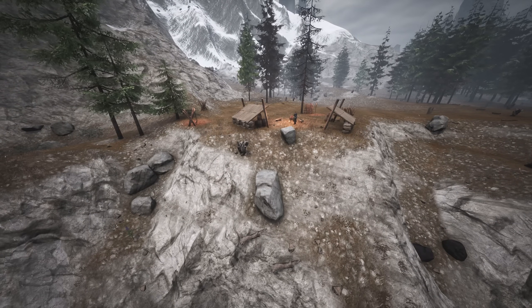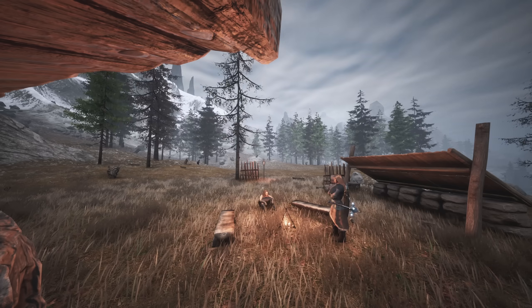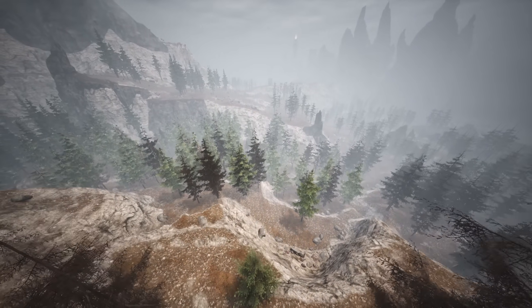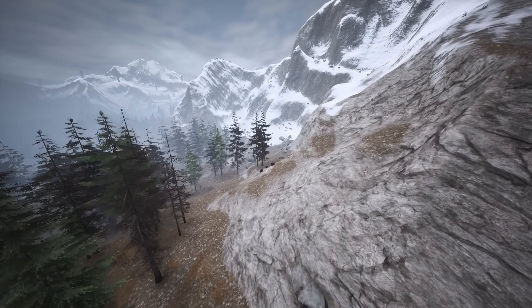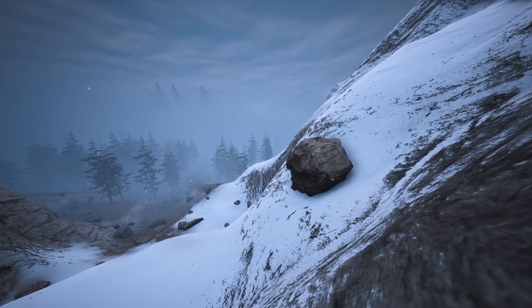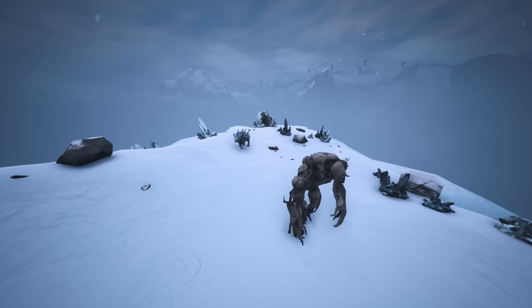My favourite place to build here is by this little NPC camp, Stargazer's Crest, in C11. This spot boasts a huge amount of iron nearby, trees, rocks, fibre for crafting, and meteors will fall on the slopes behind you. There's black metal and ice on the ridges behind us too, just make sure to wrap up warm or bring some warming food before heading up the slopes.